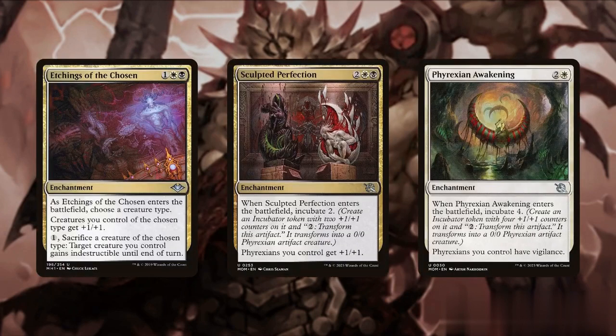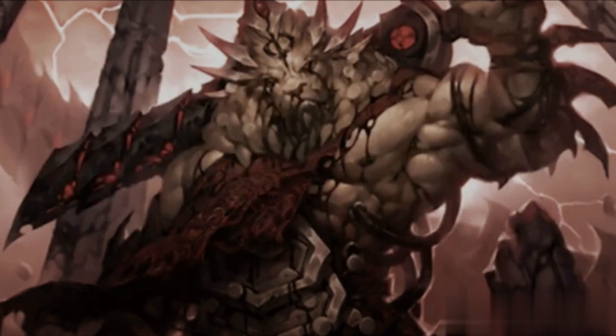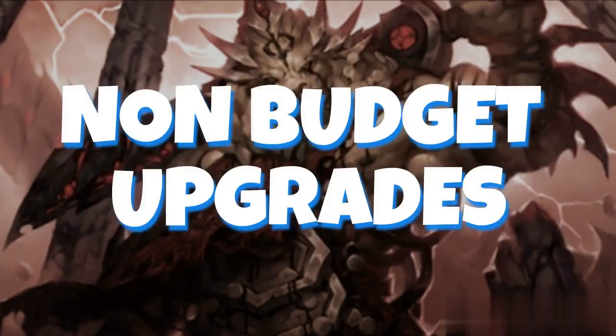Finally, to put more pressure on our opponents, we'll add some anthem effects like Etchings of the Chosen and Sculpted Perfection to increase Phyrexian creature stats, as well as Phyrexian Awakening to grant them vigilance and keep them ready for both offense and defense. If you want to upgrade this deck but still keep its theme of a non-aristocrat strategy, here are some non-budget options we can add to the deck.